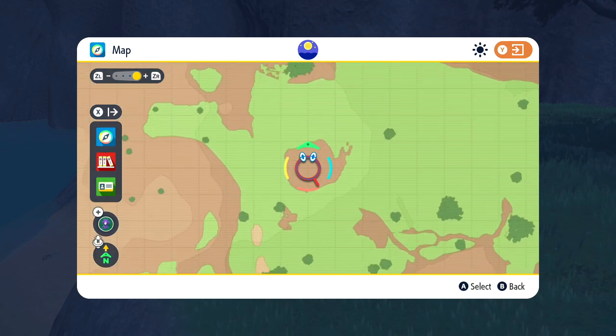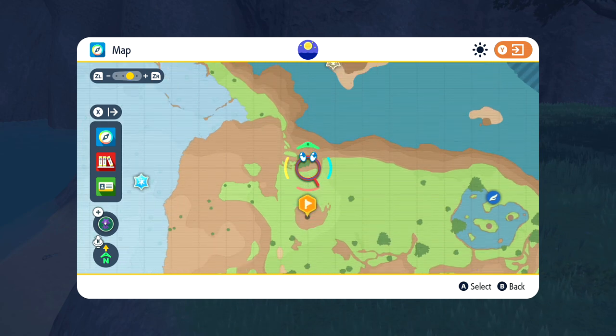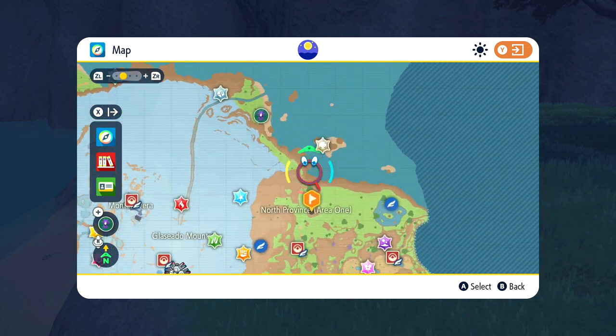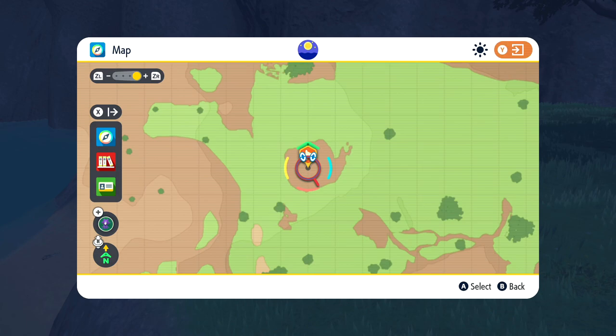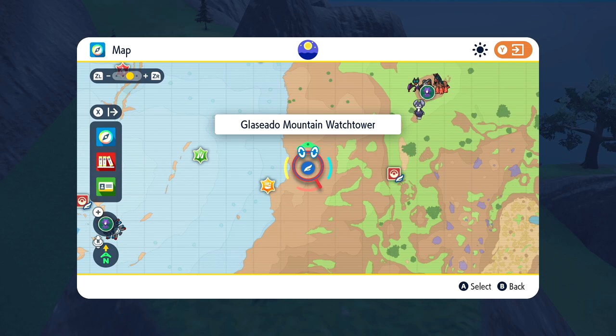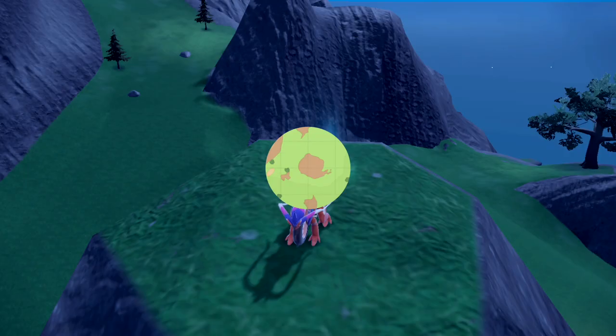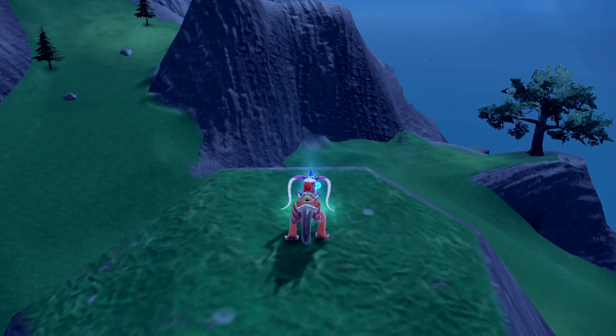You're probably going to want to have all of the Titan abilities unlocked before you start this, so just bear that in mind. It should be pretty much a straight line as we head south to get to the next one. Here we are at the second one — it was actually pretty quick to fly over from the mountain watchtower. So if you have that fast travel point available, you literally just come down, land about here, and then fly on over and grab the next stake.